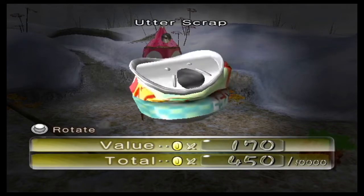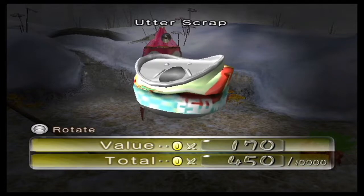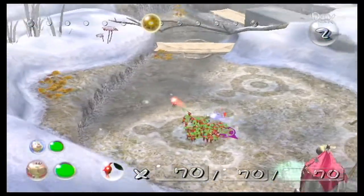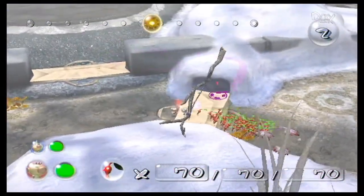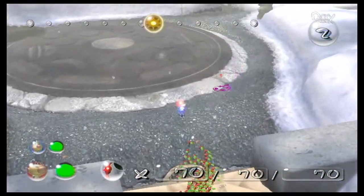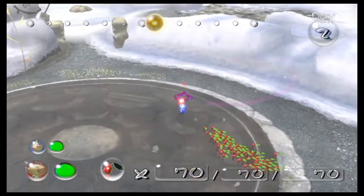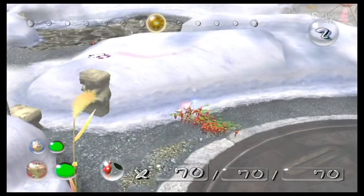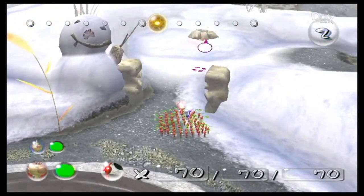Our next treasure is worth 170 Pocos and is named Utterscrap. With 70 Pikmin and half of the day left, let's head over to that cave entrance in the distance. Other than that, there's actually nothing else we can do — there's water over here and a wall also. So the only way forward is through this cave.